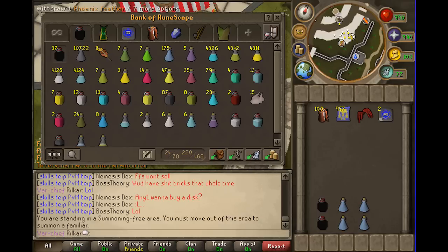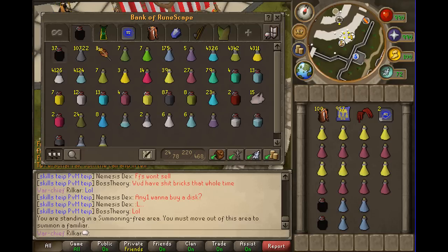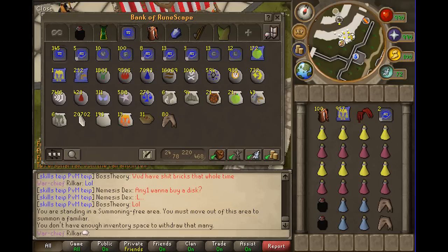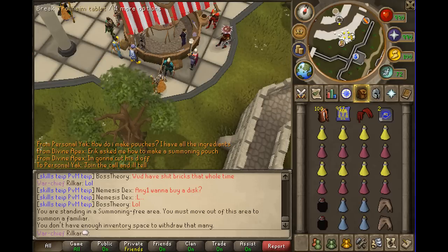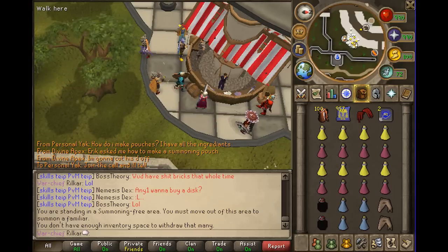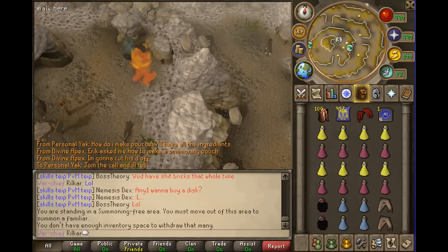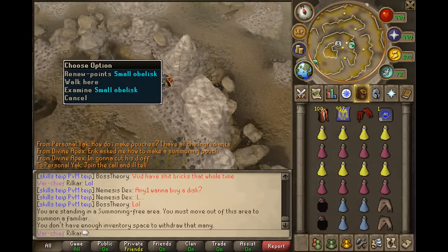Trollheim works as the teleport there, but in the normal spellbook there's also a normal teleport there. If not, it's pretty easy to get there — it's northwest of Burthorpe. I'm going to gear up and show you where to get kill count and everything, and then after I get kill count I will go. Teleport to Trollheim then go down here.